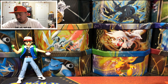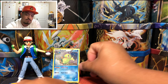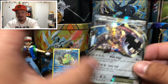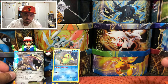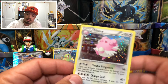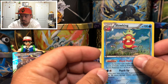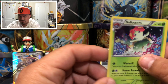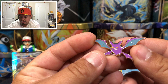We have a Poliwrath reprint from Furious Fist — that's the core card for the box. There's the Steelix EX from the front, a little warped as always. We have a Crobat reprint from Phantom Forces, a Blitzle reprint from Phantom Forces, a Slowking reprint from BREAKpoint, and a Vileplume reprint from Ancient Origins. That's all of them.